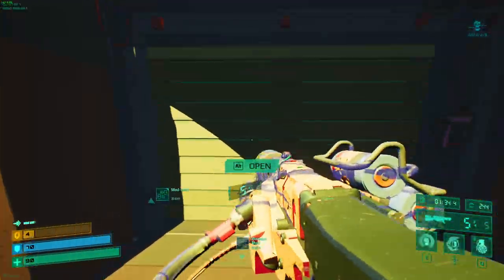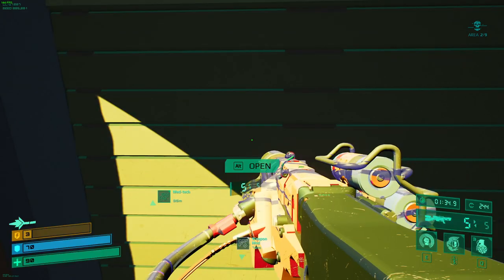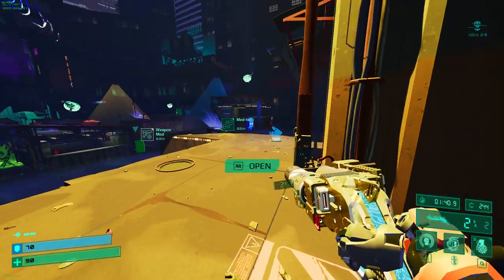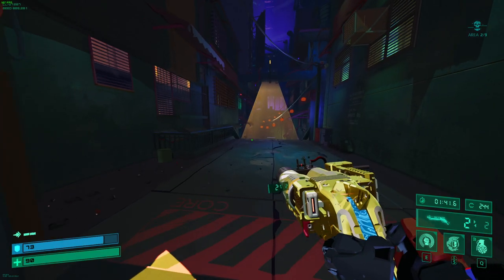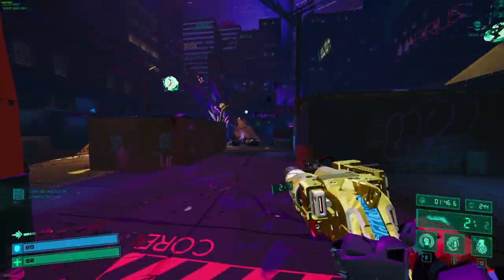I'm going to grab that Neuro Boost because I want that cooldown reduction. Cooldown reduction is just plain good on jug — I don't really want the weapon mod because I'm not focused on weapon damage. Skill power isn't bad on jug either if you can't get the cooldown — go for skill power, you just want to break stuff.